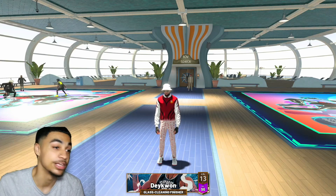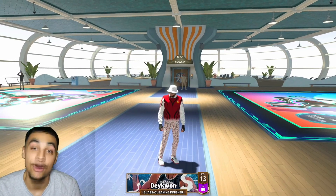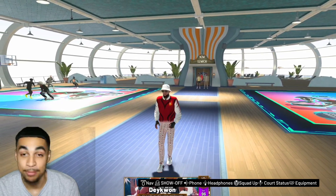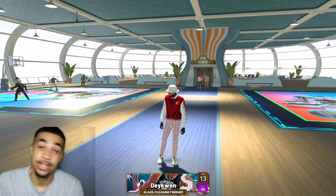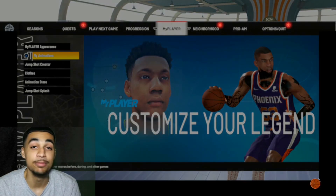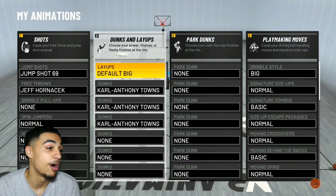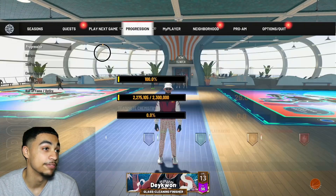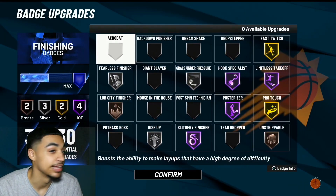There's three things you're gonna need. One, a tall player — 6'10 and up recommended. And then number two, you need to be able to get the Carl Anthony Towns dunk package in this game. And then for number three, you need a badge: Limitless Takeoff.